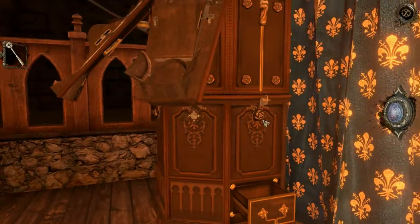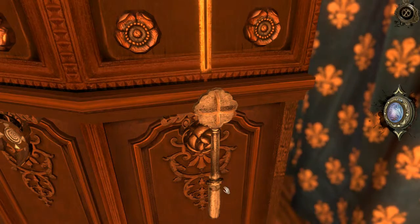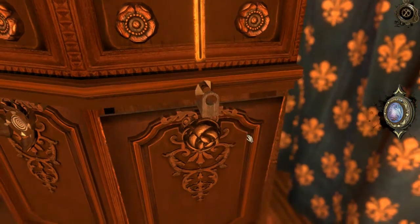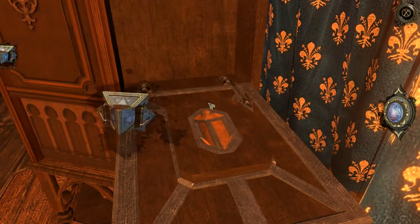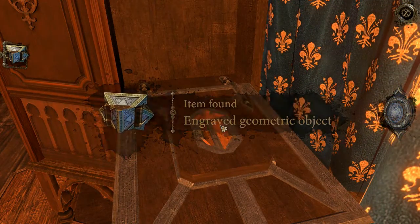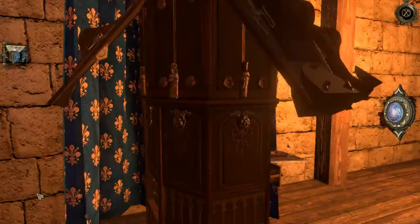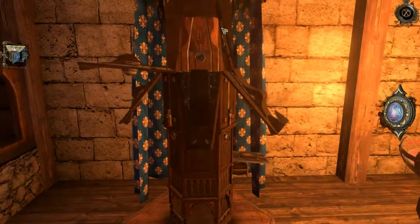Let's give that a go here. There we go — we'll turn it a couple of times. Have a look in here — find our last puzzle cube, our engraved geometric object. I wonder if that had to do with that, or if that's something else. So let's get up here for our last one.